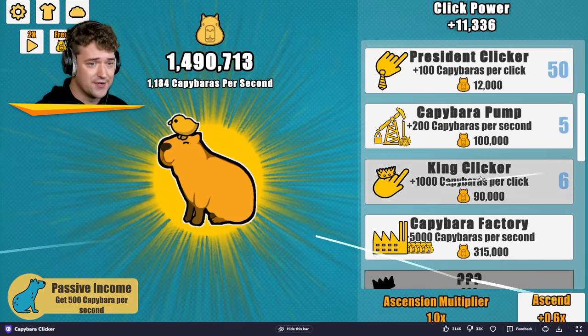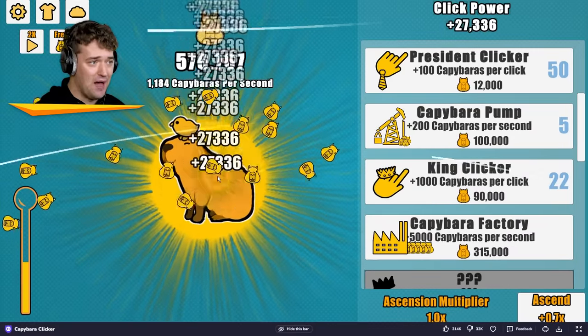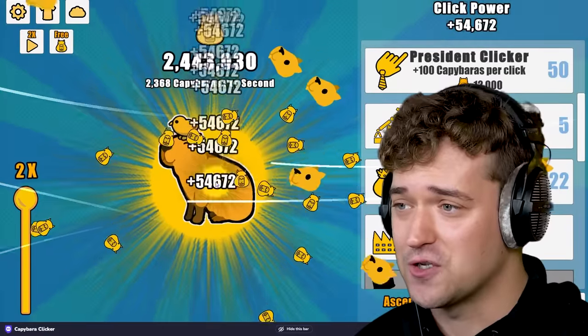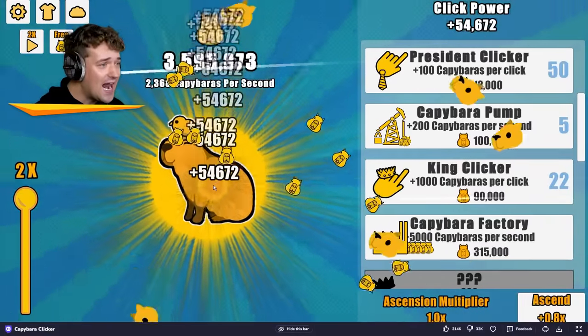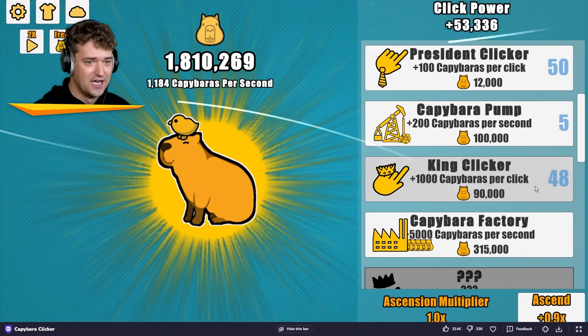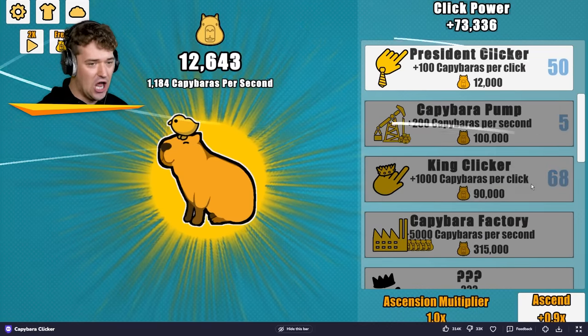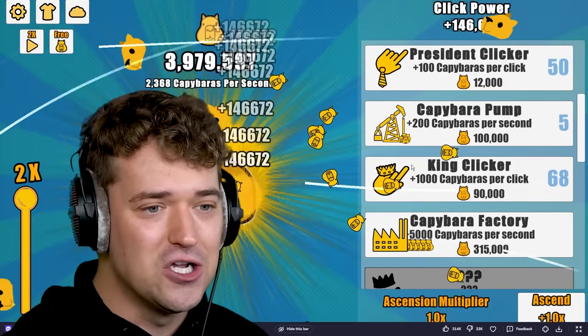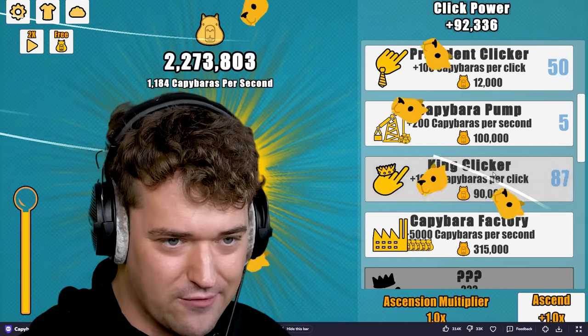Oh my goodness. My clicking power just skyrocketed, dude — that added 1,000 capybaras per click. Look at that, I've got 3 million now. Okay, we definitely need more king clickers, there is no way around it. We need a lot more, as many king clickers as we can get, dude. I'm making 146,000 capybaras every click right now.